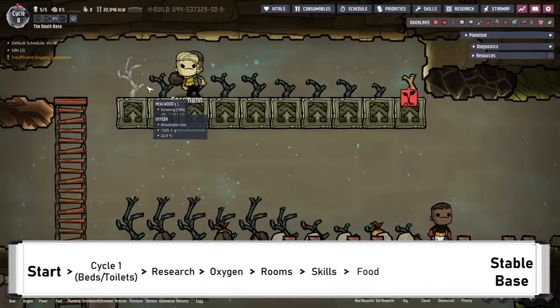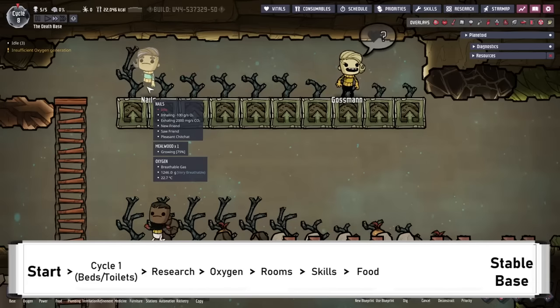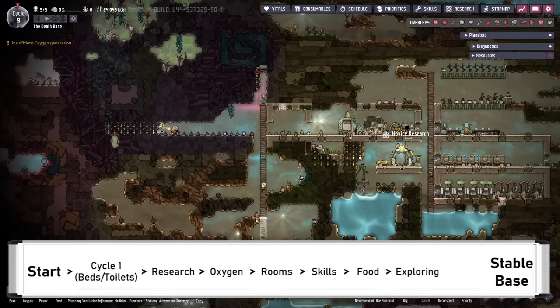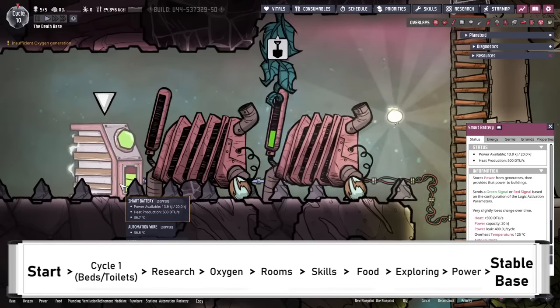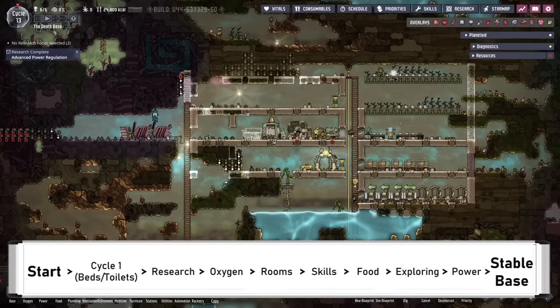Food also needs to be set up, typically with meal wood or bog buckets to keep the colony growing. With the very basic needs met, exploring can then begin outside of the starting biome. Some early power systems can be set up to free dupes from the hamster wheels, for example with coal generators and smart batteries. With all of these basics in place, the colony will be stable and can survive for quite a while.